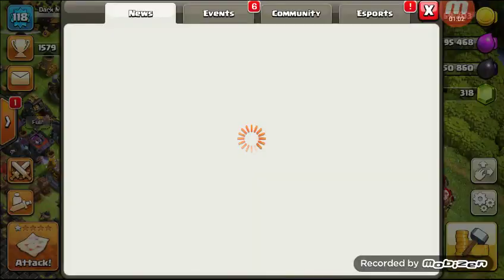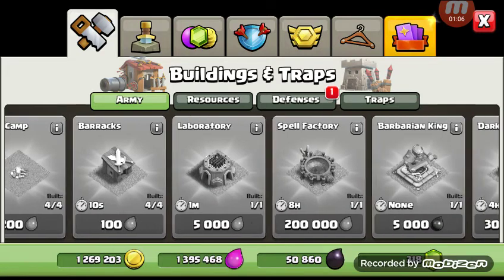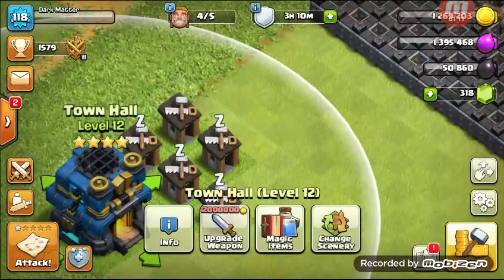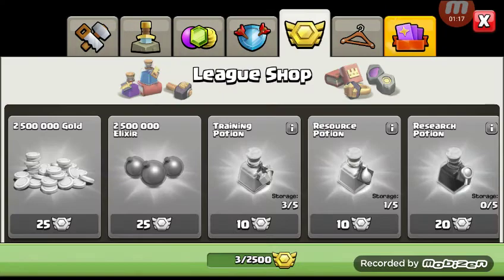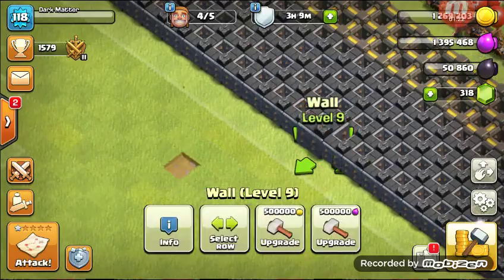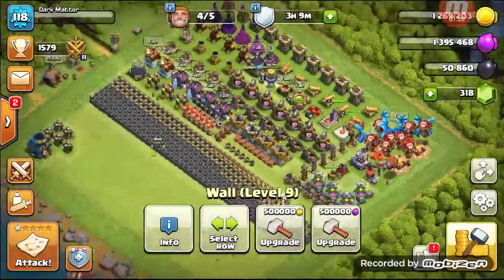You can see when I go into the shop, the only option here is the Inferno. Meaning I've got everything, and I'm pretty clearly a Town Hall 12. I'm gonna have to save up that 12 million. Or I suppose I'll have to upgrade my storages first. But it's all here.